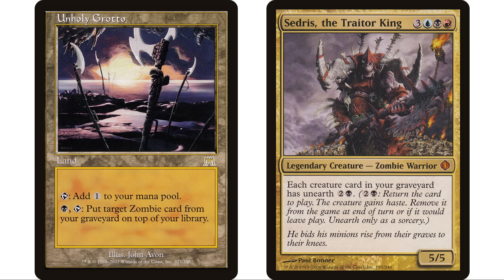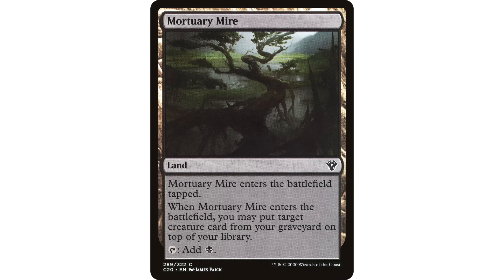Next up, Mortuary Mire — another thing black is really great at is getting things out of the graveyard. Mortuary Mire enters the battlefield tapped, and when it enters the battlefield you can put a creature card from your graveyard on top of your library. It taps to add a black. Just a really great utility card. Yeah, it comes into play tapped, but I would make room in my deck for at least three to five of these kinds of cards. That ability to take a creature I really want out of my graveyard and put it back on top of my library — or even just my commander — so I can draw it without paying commander tax is really valuable.